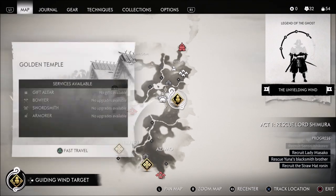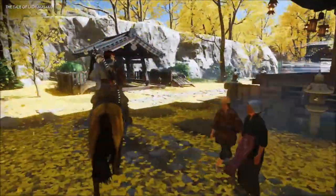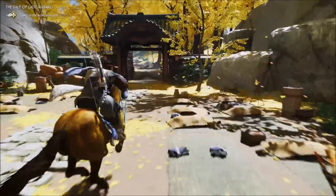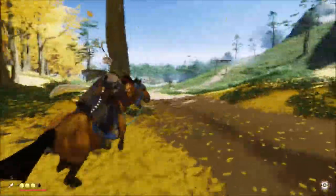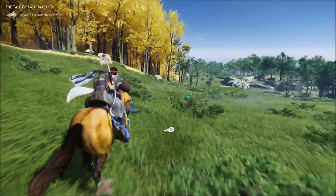Samurai Clan Armor — she's going to give me an armor. The Tale of Lady Misako. We're going to recruit her. I'm calling my horse. These little pop-up icons are people you can talk to. I'm not going to talk to them right now — that's the type of thing I do on my own free time. When you talk to them, they give you special missions and side quests. You can discover new armors, legendary stuff — all the good things.